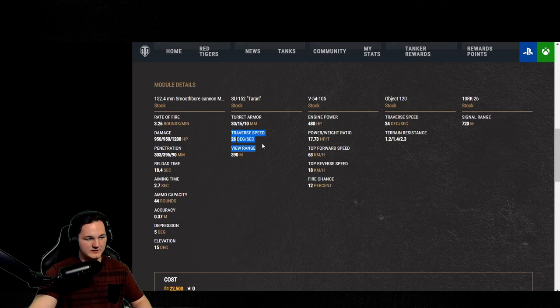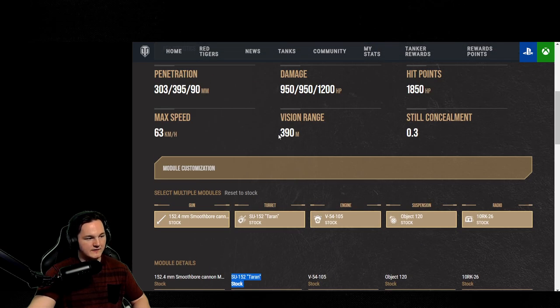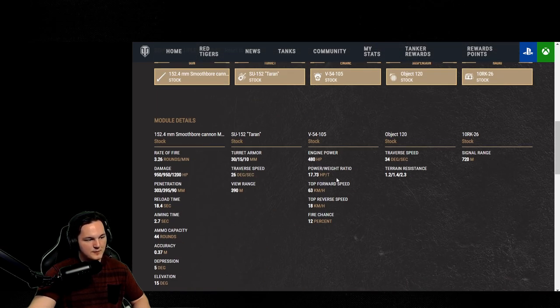Traverse speed of the turret at 26 degrees. Turret rotation at 28.4 — I'm somehow buffing it, I don't know how. View range is 390. Engine power is 480. We already went over the top speed and power to weight. If you have upgradable guns or turrets, you can swap and check from there.